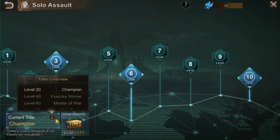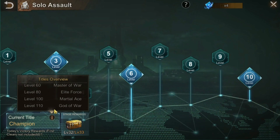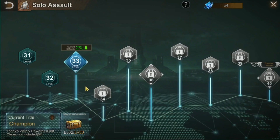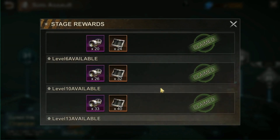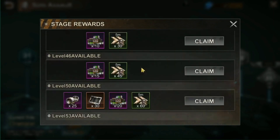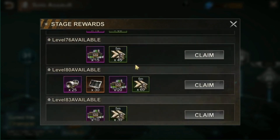The joint exercises will last for 167 days, which is about three months. For every 10 levels you clear you will get a title, such as Champion. There will be a total of 110 levels for the solo assault. For the coordinated one, that information was not available in PTR. From the solo assault you can get alloy and carbon fiber to upgrade your aircraft by clearing levels, and there are stage rewards and victory rewards.